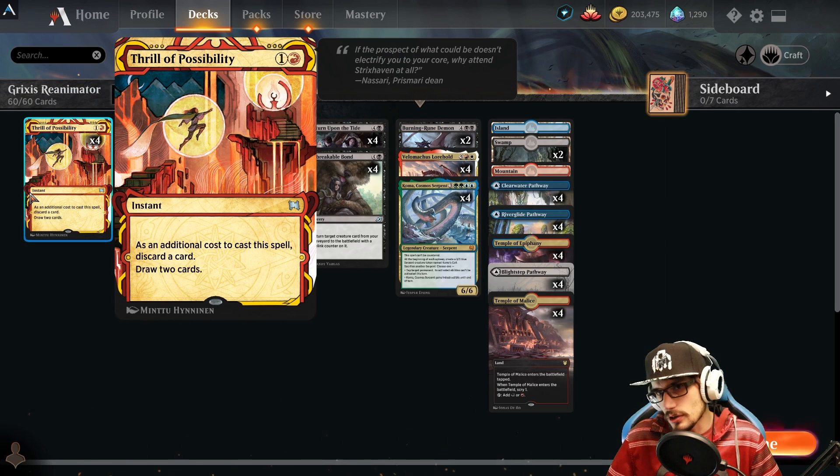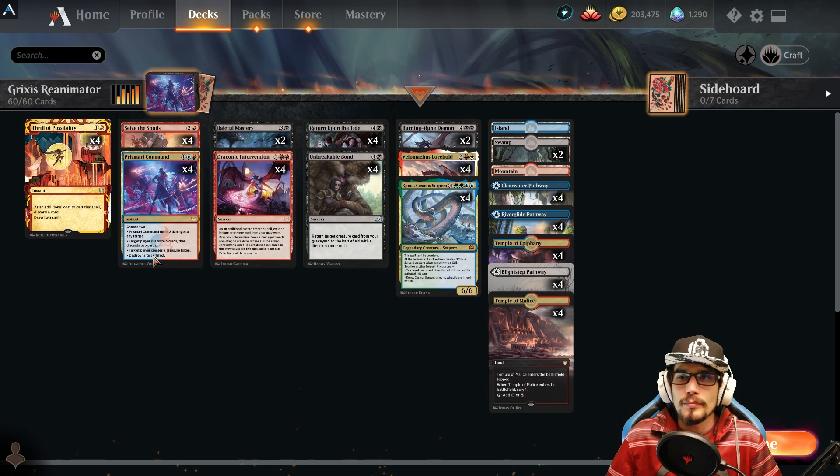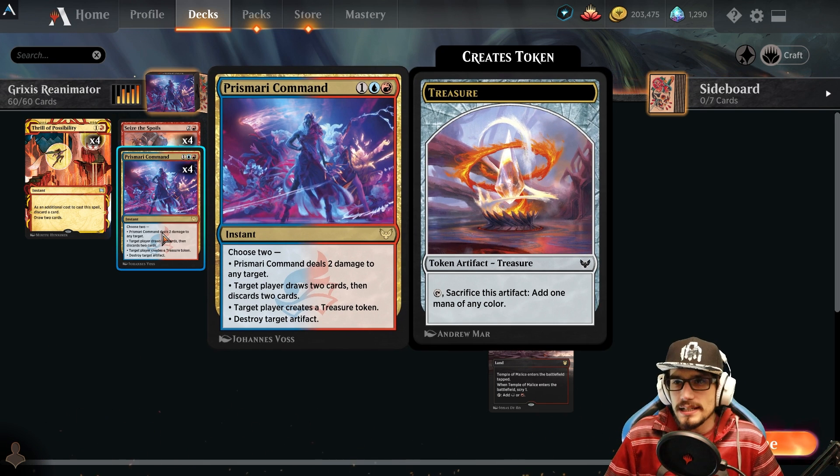We start the build with discard effects. Thrill of Possibility: as an additional cost to cast, discard a card, draw two cards — a two-drop at instant speed. Prismari Command is a three CMC instant: choose two — two damage to any target; target player draws two cards then discards two; target player creates a treasure token; or destroy target artifact. We really want to focus on the middle two: draw two, discard two, and create a treasure token for ramp.